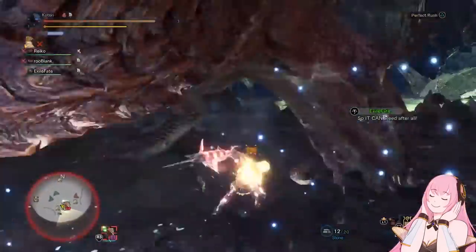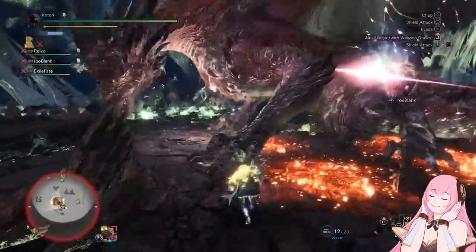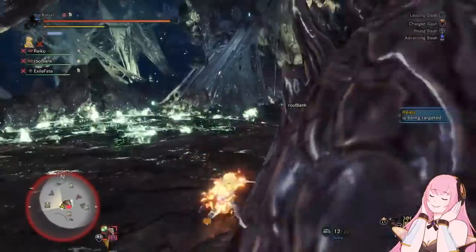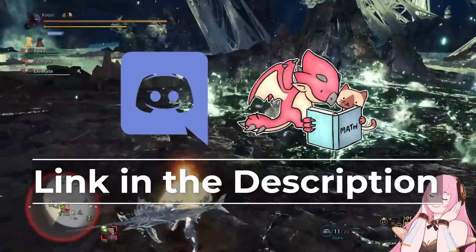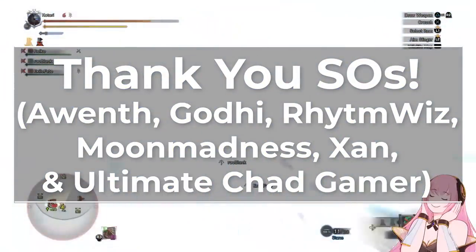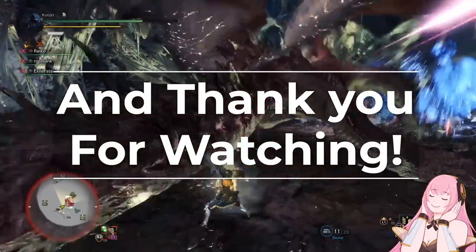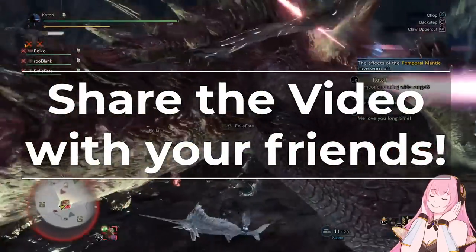And that is finally all of the Safi Jiiva weapons you want to keep as well as the awakens you want to run on them. We are going to be working on a lot more Safi Jiiva content coming out for you guys soon, including some general guides as well as a Phase 1 guide. Although as I mentioned in the last video, I cannot guarantee how quickly those will be coming out — we will be working on them but I'm still recovering. A reminder again that we do have all of the builds for the different awakened loadouts we just discussed pinned in the Discord server. If you have any friends who are looking to farm Safi Jiiva with you, be sure to share the video with them so they know what weapons to get.